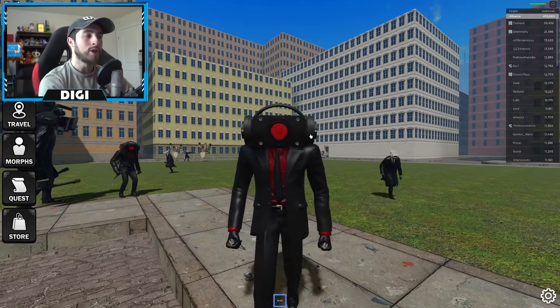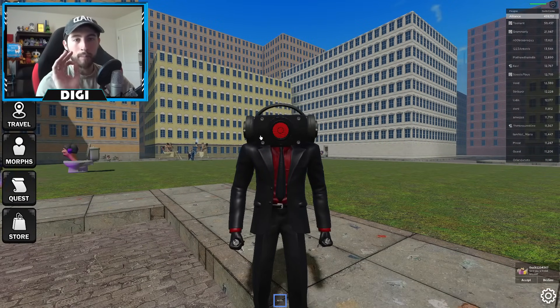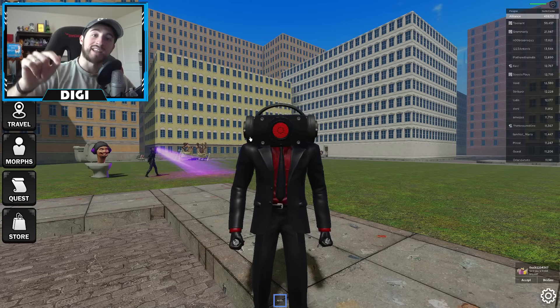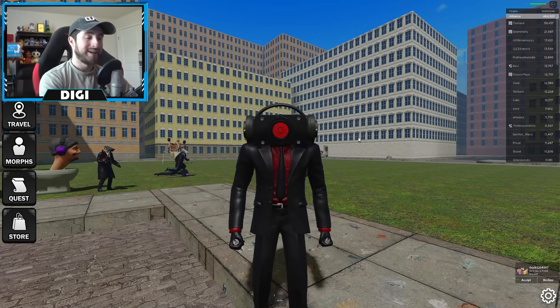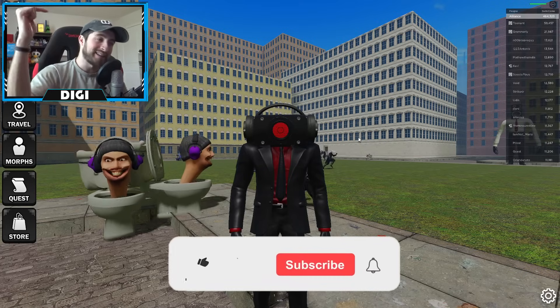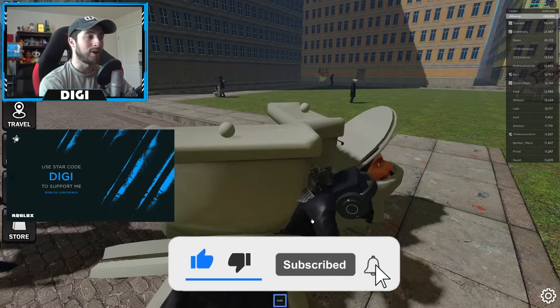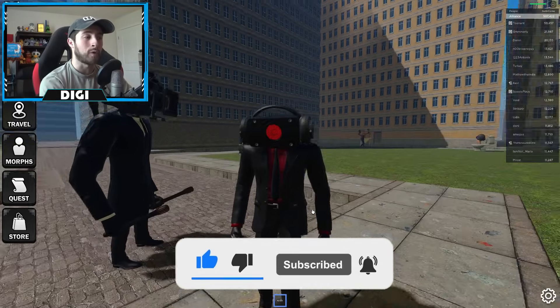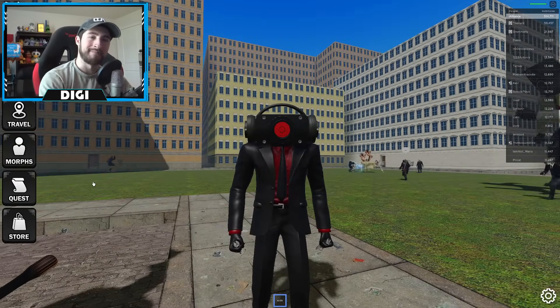If you want to get access to this demo map, you have to complete the Skibbyverse 2.0 demo part one — check that video out. Other than that, this is awesome. Leave a like, subscribe down below, and join the badge hunting squad today. Use star code Digi whenever you buy Robux or premium. As always, stay awesome, stay cool — bye bye!